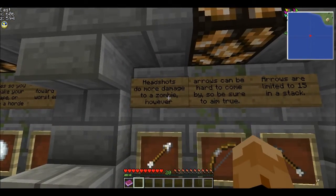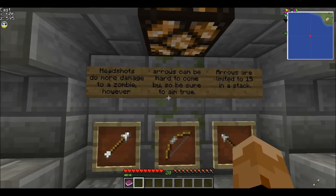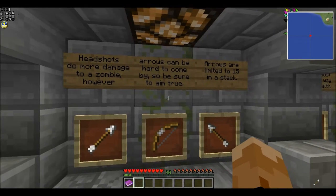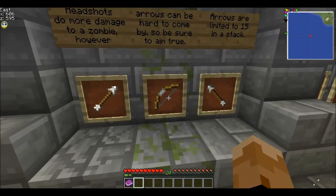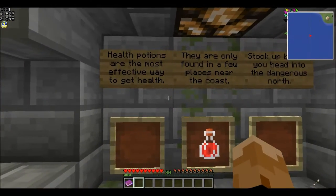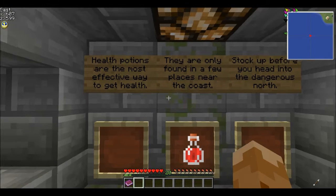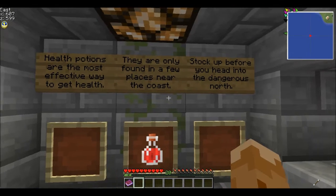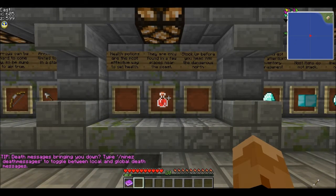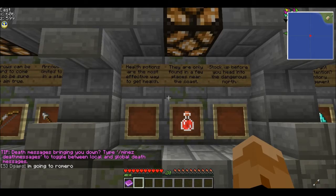Headshots do more damage to a zombie. However, arrows can be hard to come by, so be sure to aim true. Arrows are limited to 15 in the stack, and bows can be difficult to find. Health potions are the most effective way to get health — they are only found in a few places near the coast. Stock up before you head into the dangerous north. You can find different health potions, mostly in a church in a town or something like that.